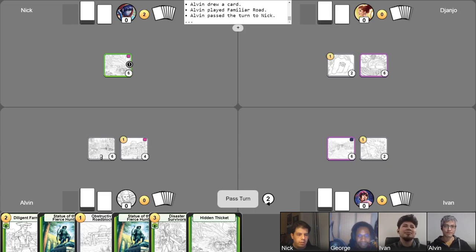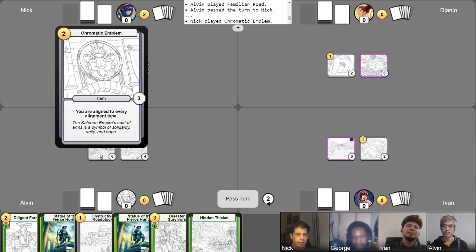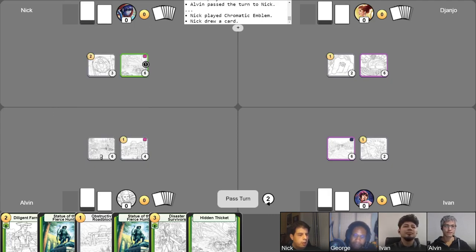So my second turn — slightly different plan than what I had in the first place. Moving on. I think what I will do in that case is play a Chromatic Emblem. Take one draw for the turn. And that's all I can do — pass the turn.